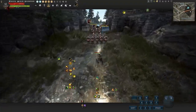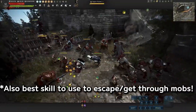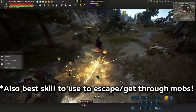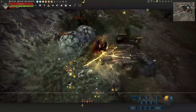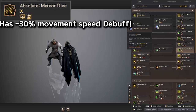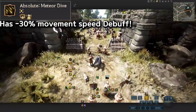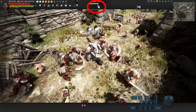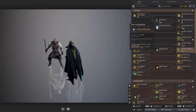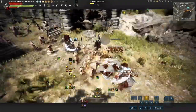For PvE, these are so much fun to use. You can literally spam that all day getting from point A to point B, then use your abilities. Meteor Dive also has a passive that debuffs enemy movement speed by 30% for 10 seconds. So if you use Meteor on an enemy, you'll see the boots icon go down — that means they're debuffed. This is really good in PvP when the enemy is trying to chase you down.